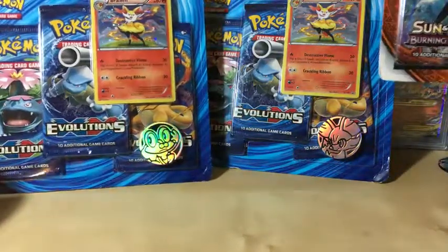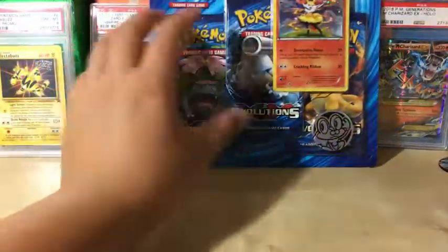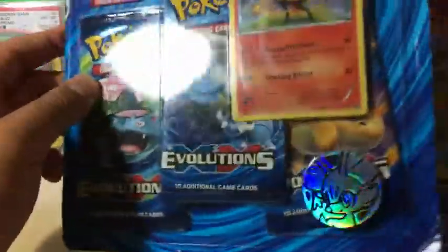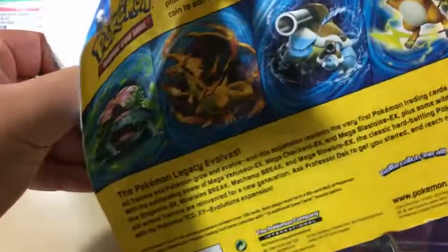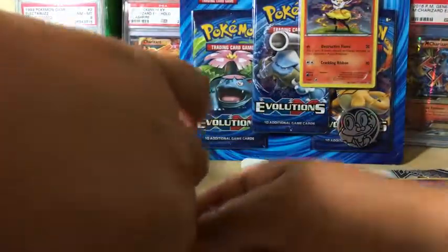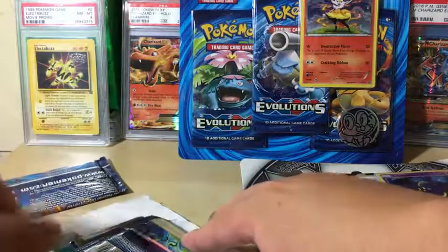Both of these blisters have one Venusaur, one Blastoise, and one Charizard. I feel more lucky with this one so we'll save it for last. We're starting off with Evolutions, then Burning Shadows, and ending with Evolutions. Every really good card we find we're going to send off to PSA in submission number 10 — stay tuned for that video, uploading in the next few days.